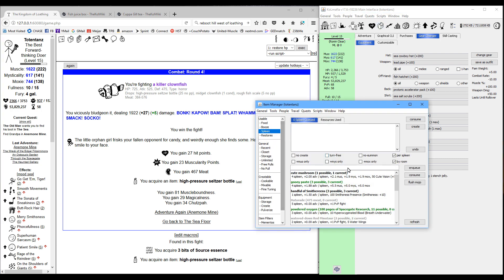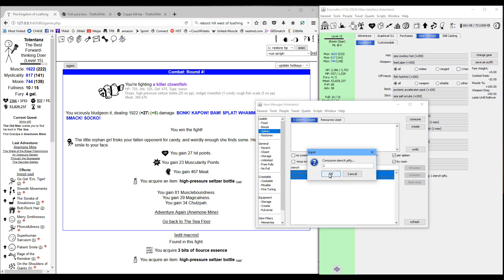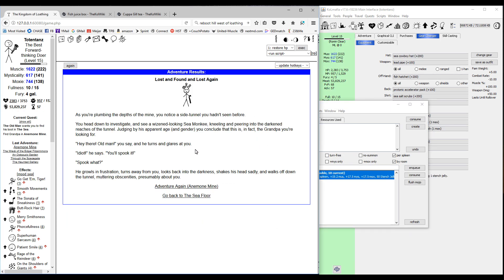A stench jelly forces a non-combat in the last zone that you've adventured in — that's why we spend one adventure there first. So we spend a single adventure there, then use a stench jelly and return, and we get a non-combat right away.